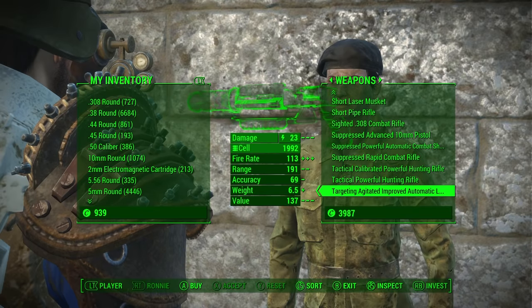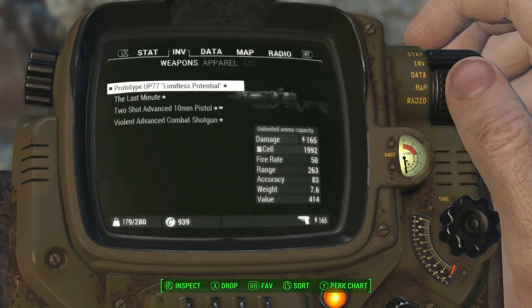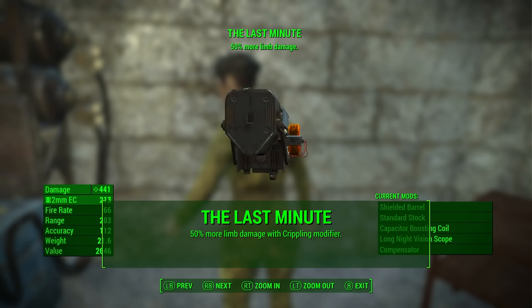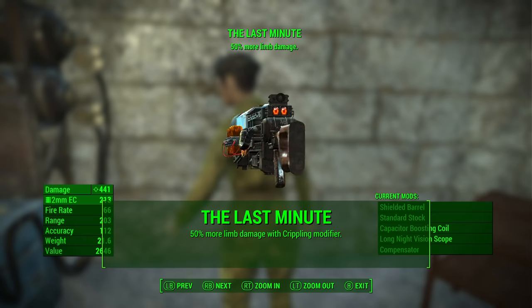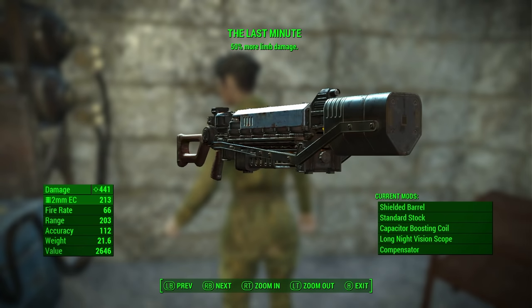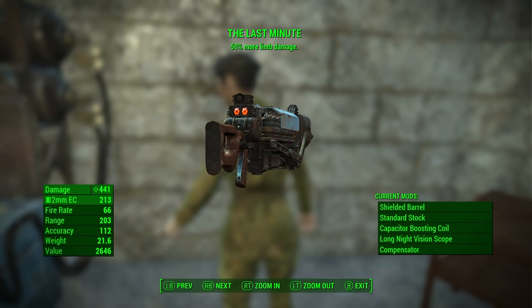This may be a lot more expensive for you depending on what kind of character you're running, but the minimum is around 3,000 caps and it can go up from there. As you can tell, the Last Minute has incredible damage, but that seems to be the case across all Gauss rifles in this game. I also do have Rifleman, so that's why you're seeing over 400 damage, which seems ridiculous. This will be a lot lower if you do not have Rifleman — my Rifleman doubles it since I've got it maxed out with that perk.